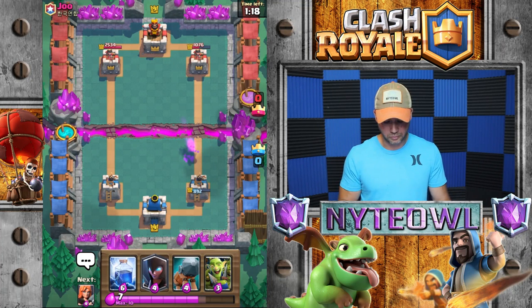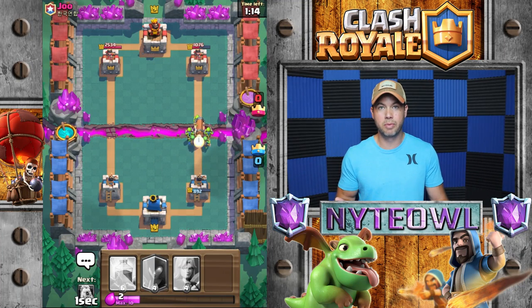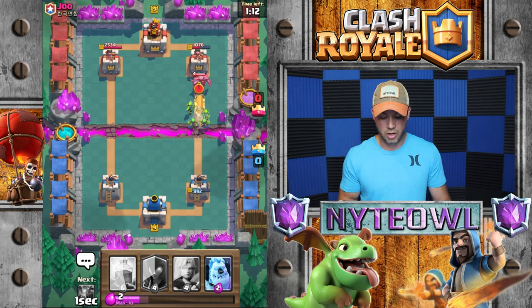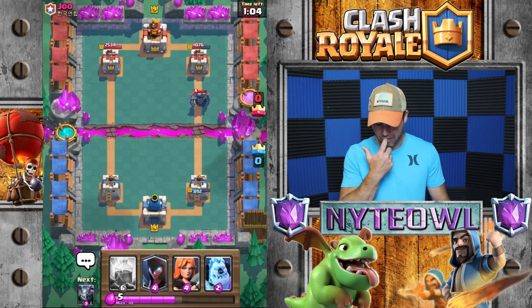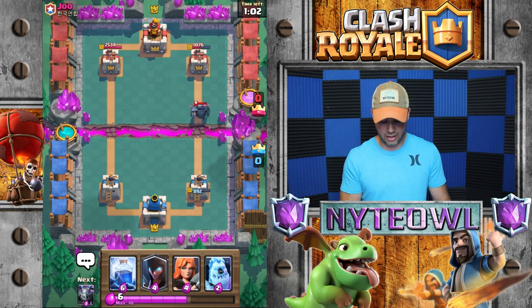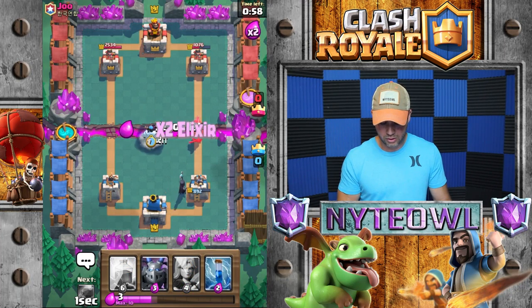Let's go Battle Ram Goblin Gang — is that a good combo? Not a great combo, obviously. He drops a Pekka — so he's playing Golem Pekka. Wow, that is ambitious!